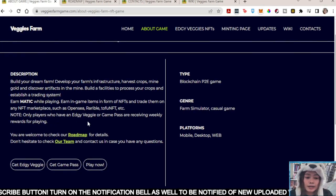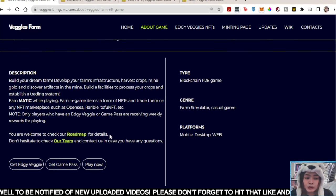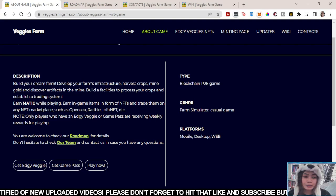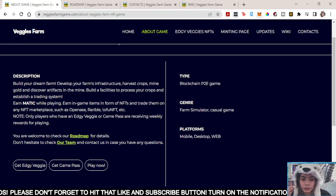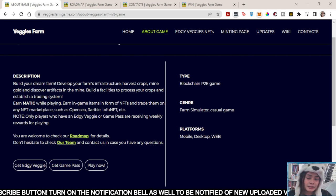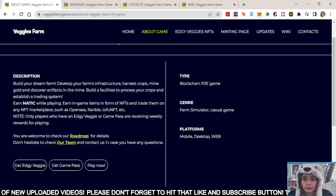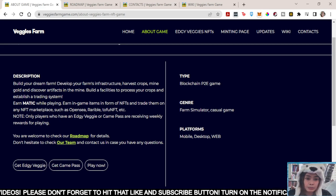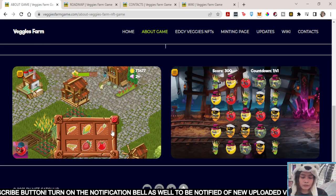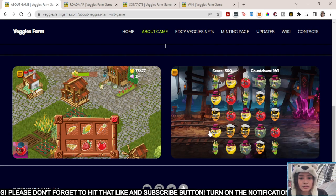Only players who have an Edgy Veggie or Game Pass can receive weekly rewards for playing. In order to play this one, you can earn Matic — you need to have the Edgy Veggie or the Game Pass. You can earn in-game items in the form of NFTs and trade them on any marketplace, such as OpenSea, Rarible, Tofu NFT, and many more. So this is the sample of the game, and I will have a tutorial on this one — I will help you through on how you can start.